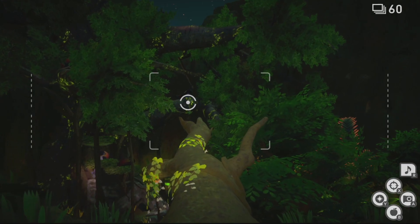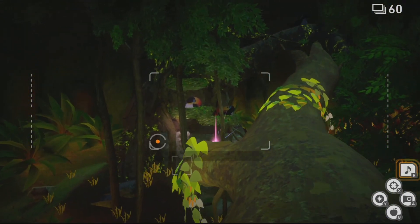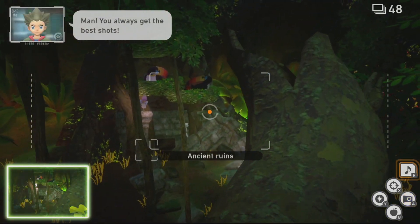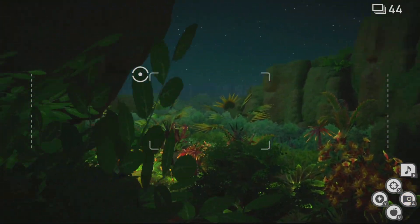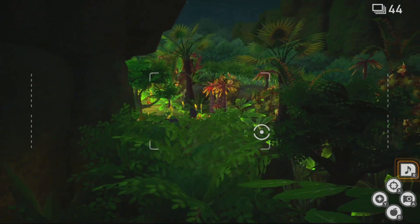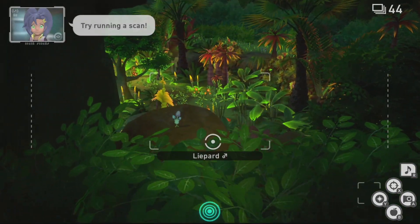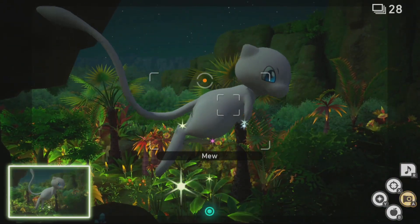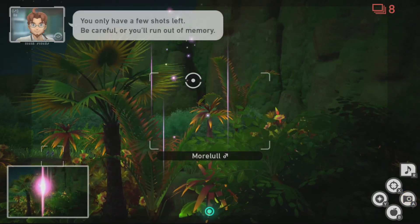While heading down the tree trunk, Mew will spawn right in front of you for an up-close photo near where the Leafeon is. Mew will appear right in front of you, and this is the four star photo moment. Highly recommend putting burst mode on so you can get all those amazing pictures of Mew.